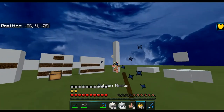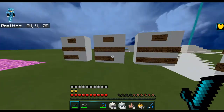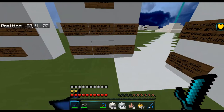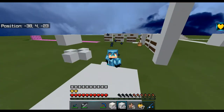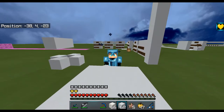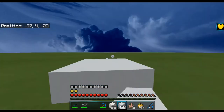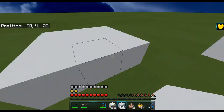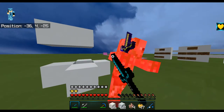They take the bow damage and the fall damage, so you can come down and kill them faster. Also, being one block lower than your enemy is actually an advantage — you have more surface area to hit them and deal more knockback. If they're up above, they can only hit your chest and up, but from below you have their whole body to target.